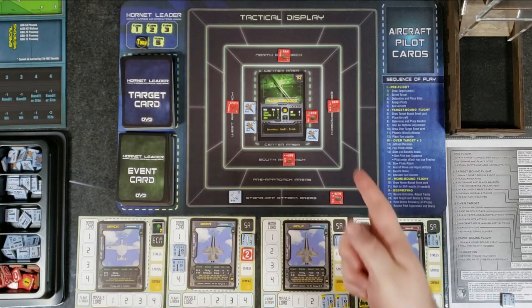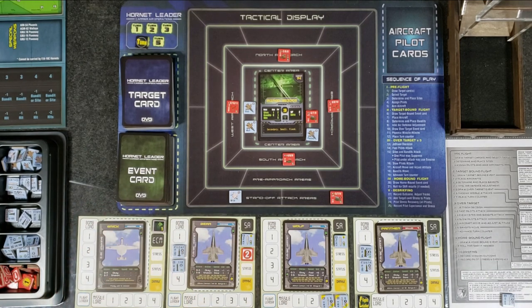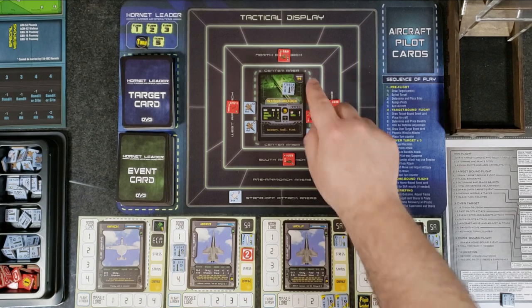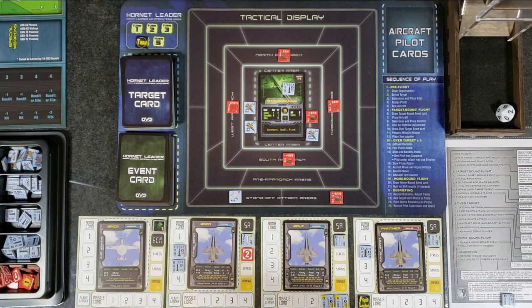Turn four, fast pilots attack. I'm going to use one of Brick's situational awareness markers to let Bear attack during the fast phase as well — want to attack as fast as possible. Wolf can't attack, only has air-to-air missiles. Panther drops his GBU-16 guided bomb from high altitude — straight die roll, hits on a three, two hits on five, more on seven and nine. He rolls a two — no hits. The guided bomb misses the bridge.